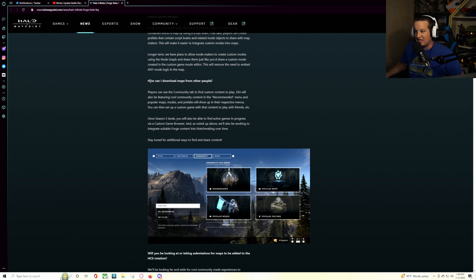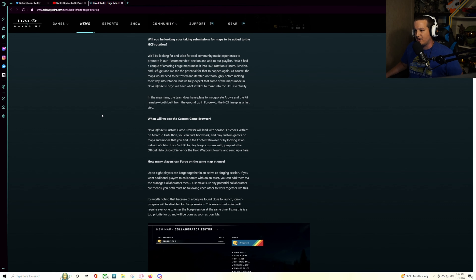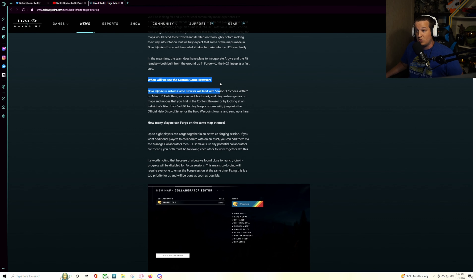How can I download maps from other people? You do it in the community tab — they have popular maps, popular modes, popular prefabs, recommended, or you can just search up their gamertags to find and download maps. When will we see the custom game browser? It says it'll land at season three, which is on March 7th. Hopefully that doesn't get pushed back, and if it does, hopefully the custom game browser does not.